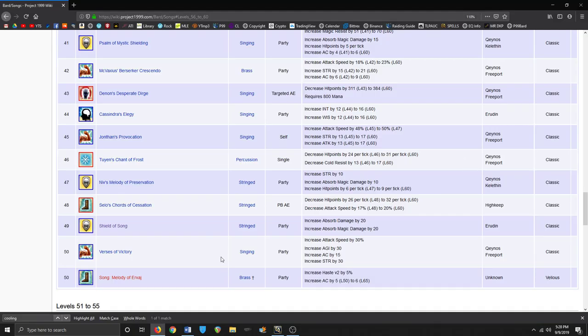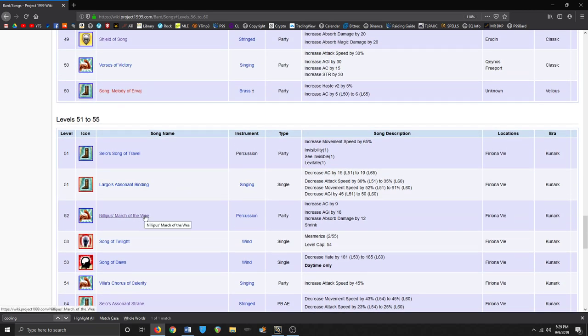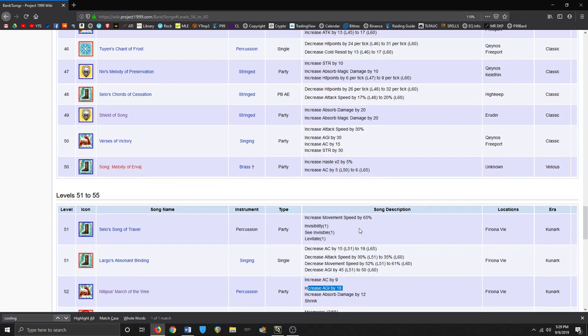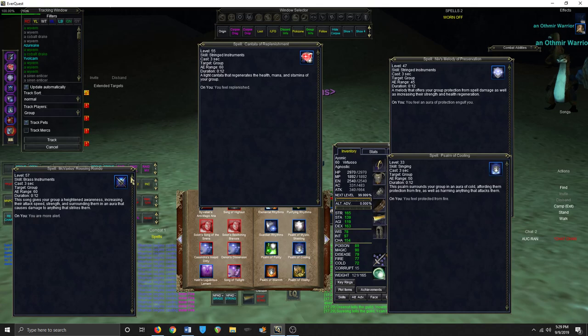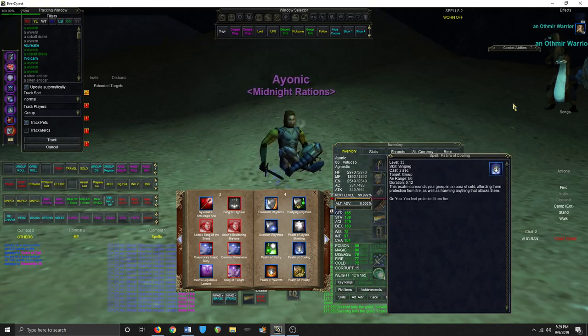Some alternate songs you could swap in are rune songs, like Shield of Song combined with Nilipis March of the Wee. But the runes on these particular songs are so small they get beaten off in one hit, and you have to wait eight seconds to get another one back up. You'd be better served by having something else in that slot.